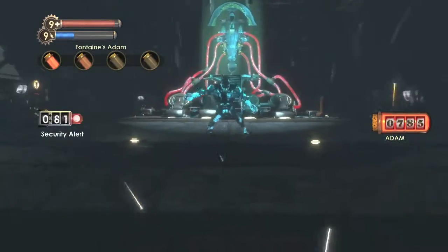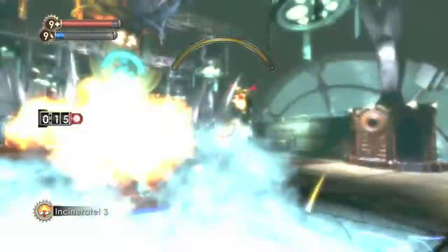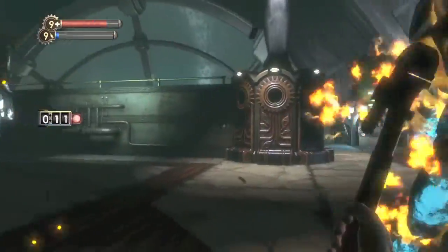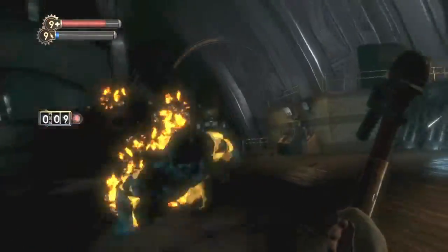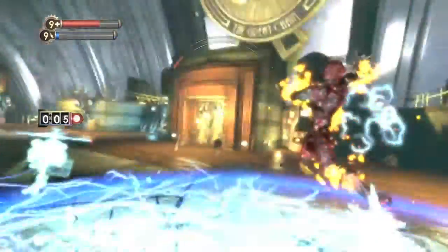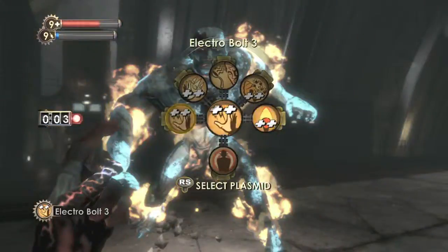As you can see here, he's in ice form. So instead of using Winter Blast, we're going to use Incinerate. It won't stun him, but it will do damage to him — it also does chip damage so he loses health while he's being burned. He also calls his buddies, the security bots, to help him out, so you have that to worry about.